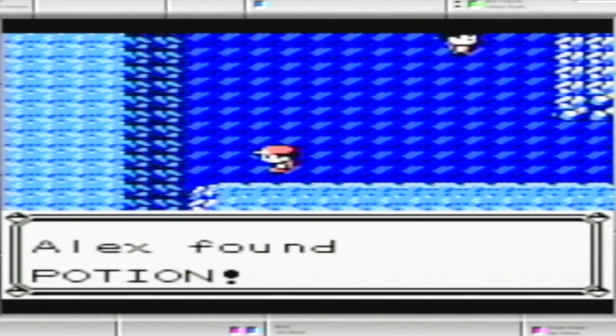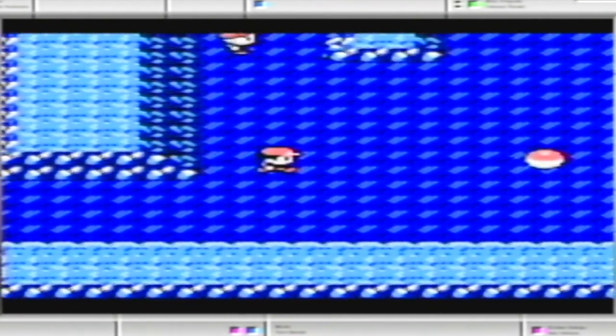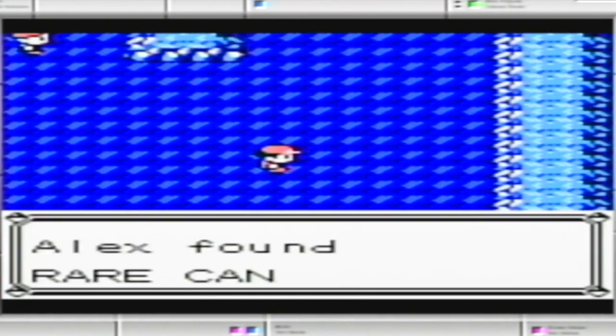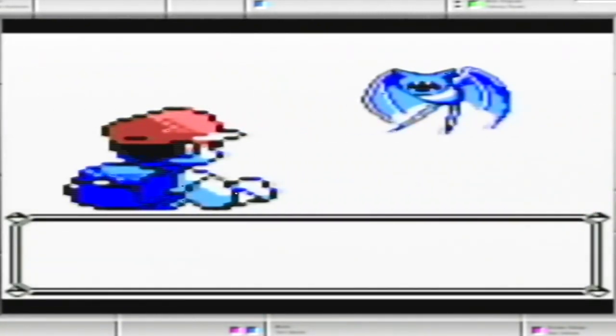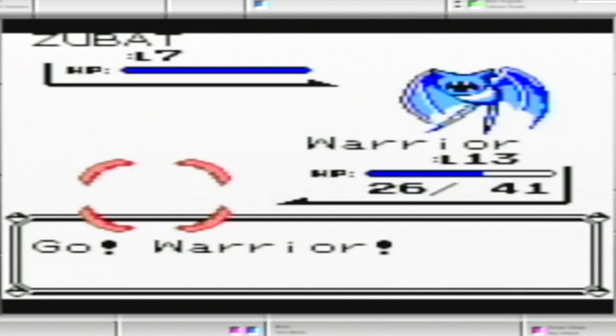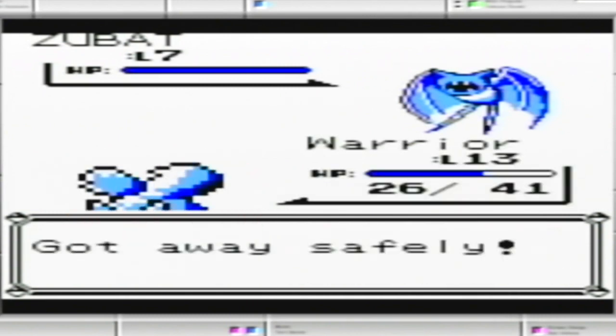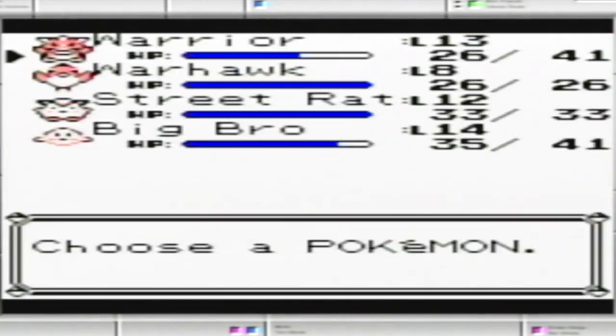What is this? A Potion — stock up on those. Rare Candies — those are items where if you're tired of fighting wild Pokemon, you can use them. It instantly increases the level, which I feel like I might want to just do already.